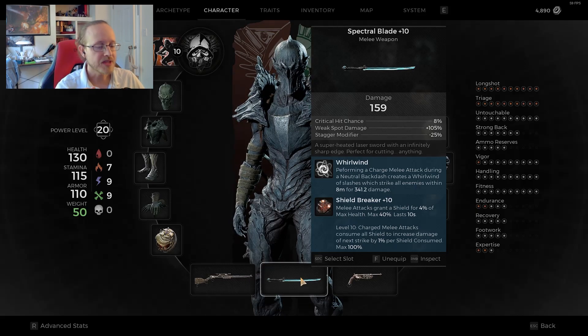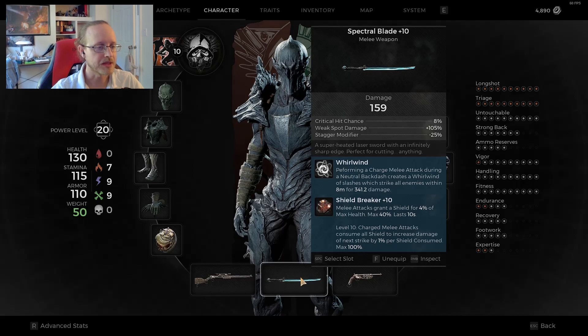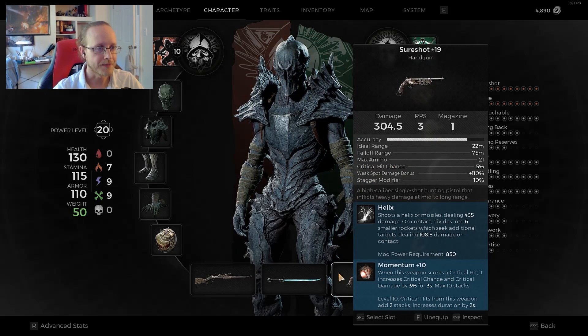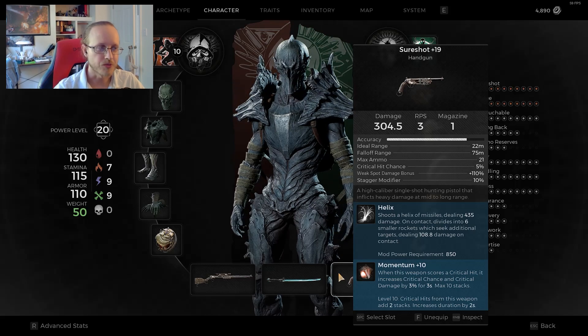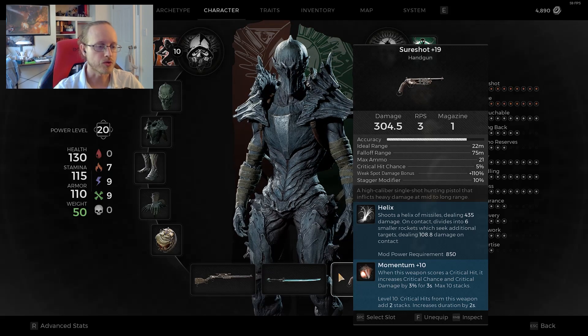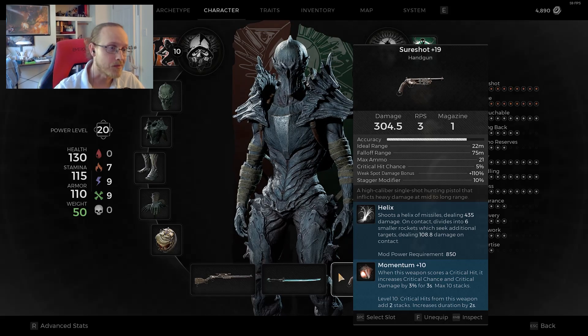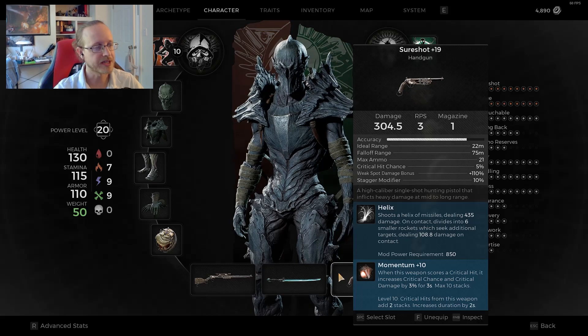The Shield Breaker mutator is what I used in Nightmare — it really helps to buffer your health when you're trading with enemies, especially combined with lifesteal. At level 10 though, charge attacks consume all your shields to do enhanced damage, and I'm a bit on the fence about that because I want to keep shields on me. For my handgun I've got the Sure Shot — it's a one-shot weapon, grants a shield right away, with the Helix mod and the Momentum mutator, which increases critical chance and critical damage on crit hits, up to 10 stacks.